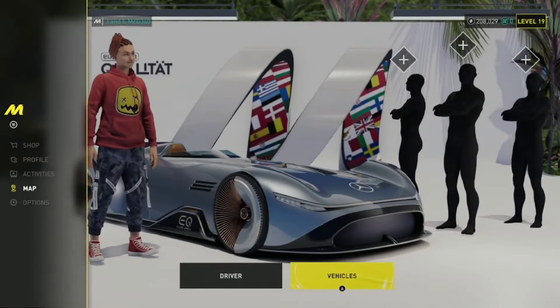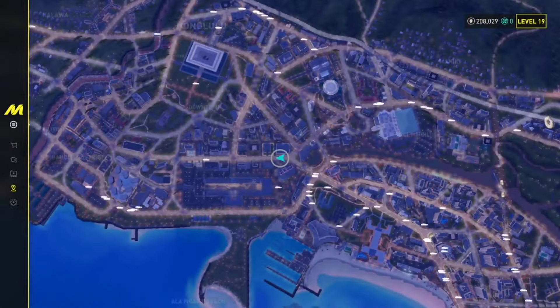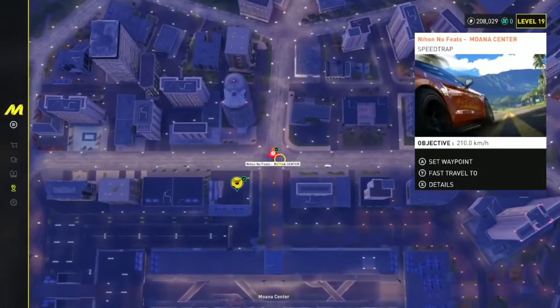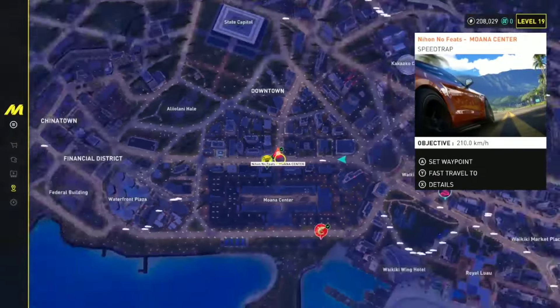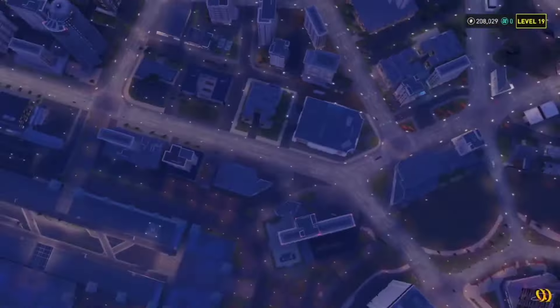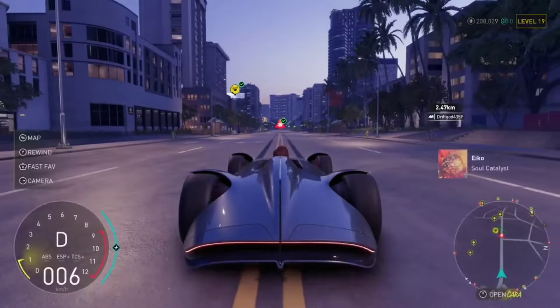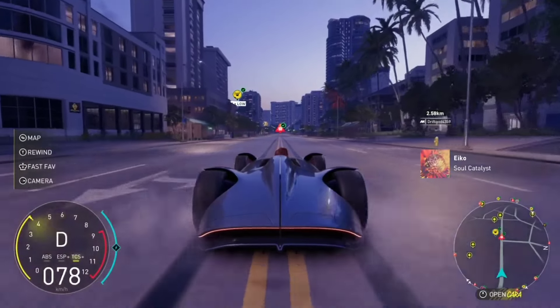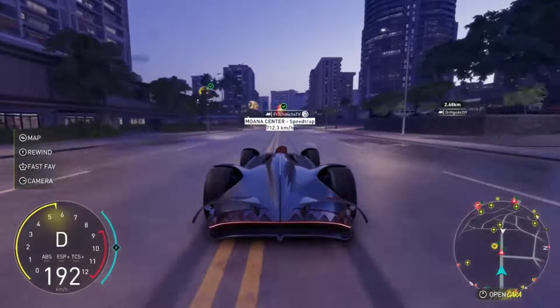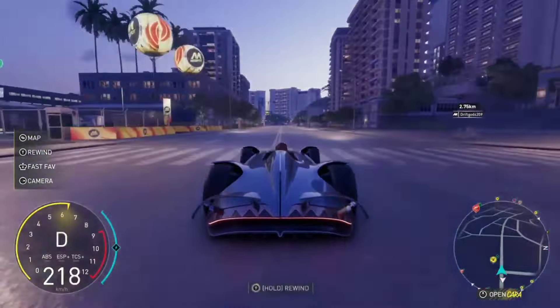The first method is a speed trap at this location I'm showing you. This speed trap location is a very good one. You just want to drive up to the speed trap and go past it.